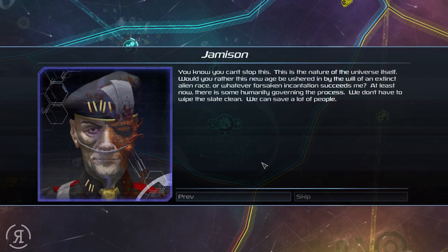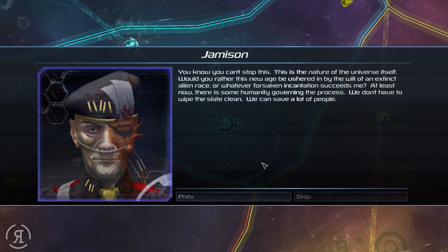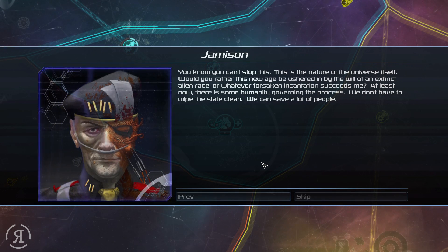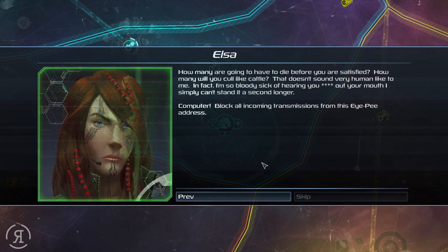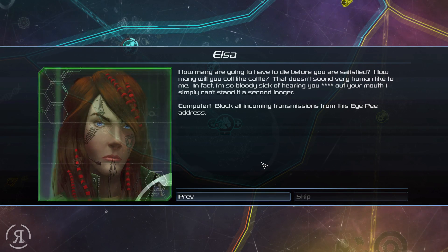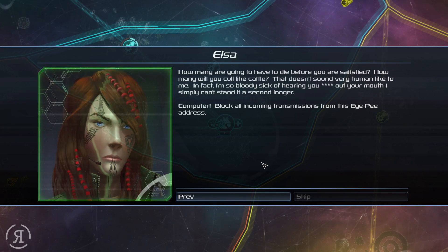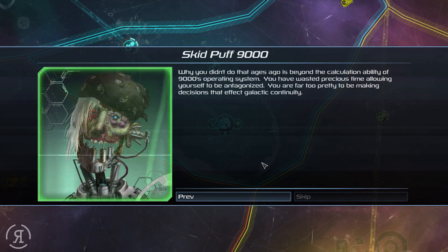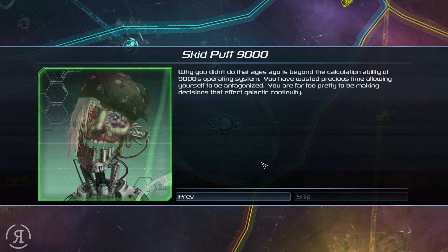You can't stop this — this is the nature of the universe itself. Would you rather this new age be ushered in by the will of an extinct alien race, or whatever comes after me? At least now there is some humanity governing the process — we can save a lot of people. How many are going to die before you are satisfied? How many will you cull like cattle? That doesn't sound very human to me. Computer, block all incoming transmissions from this IP address — why you didn't do that ages ago is beyond me.